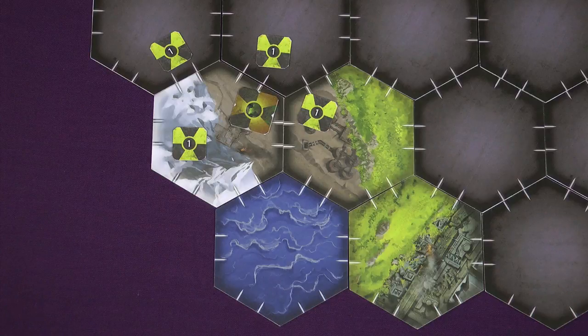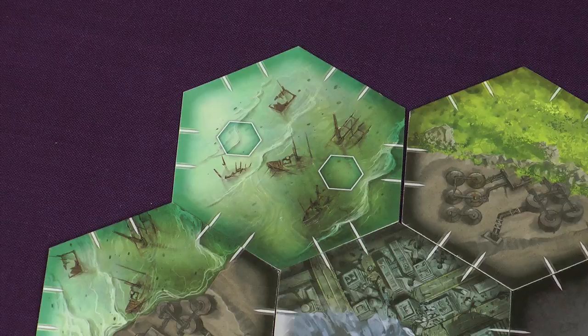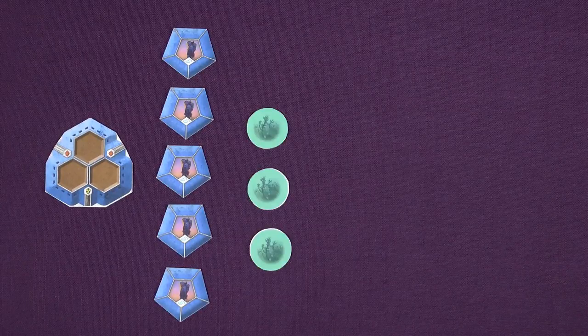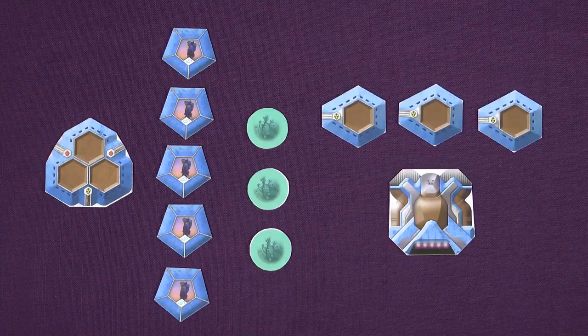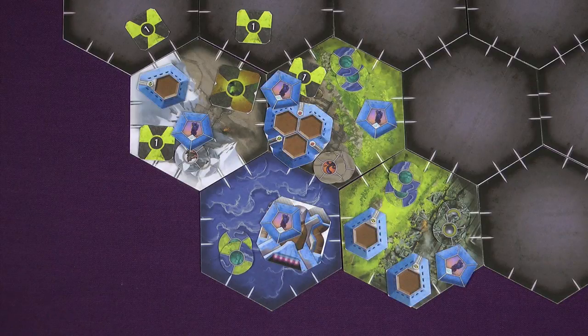Apart from the dead zone, each space that can produce resources starts the game with 2 raw resources of the appropriate type. If you have an abandoned oil rig you actually place 2 gathered resources — a gathered resource is a raw resource token flipped to the other side. Each player begins the game with 1 bunker, 5 regular survivors, 3 gathered food, and then a choice of 4 things in a combination of outposts and airships. All of these things are placed in any of the starting spaces, subject to certain restrictions, like buildings cannot be placed in water and you cannot have 2 outposts in the same space.